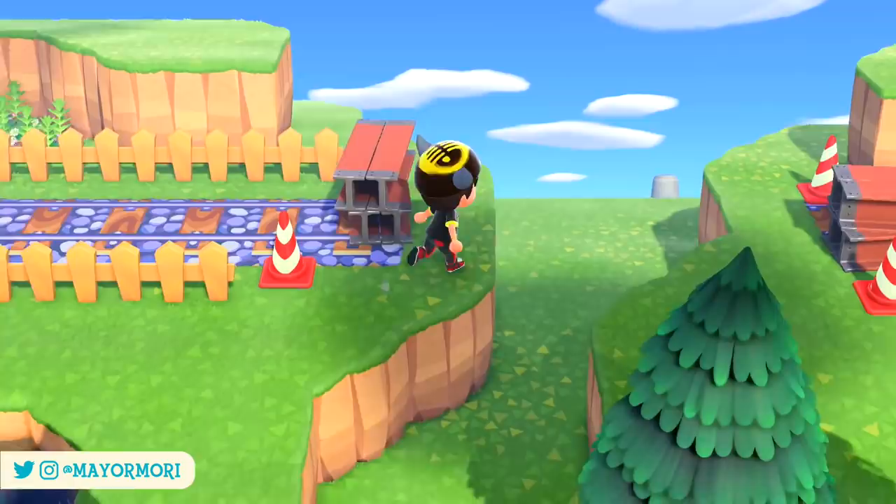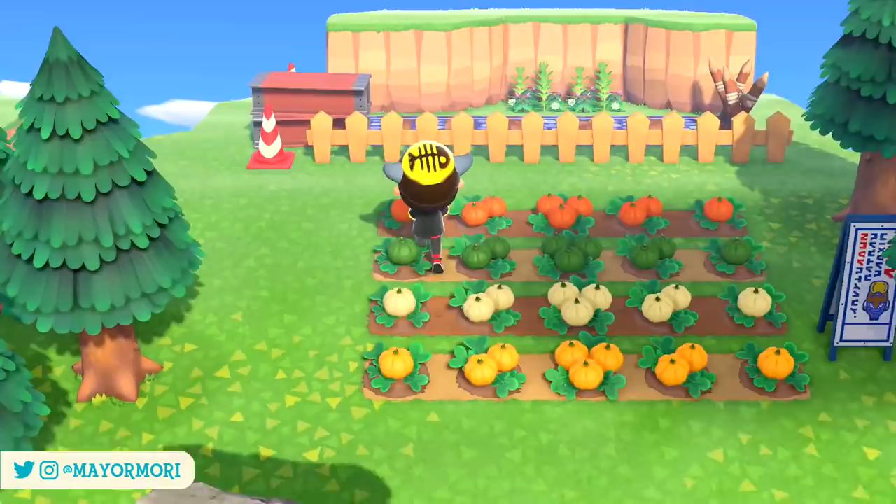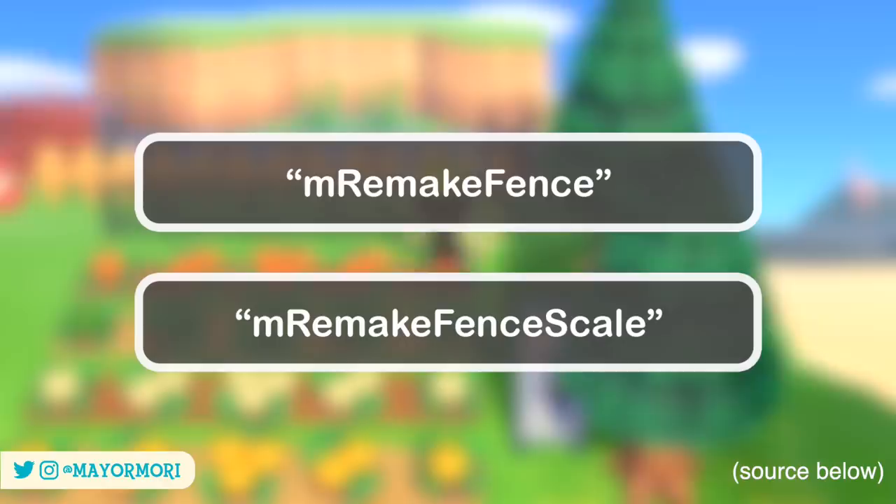Number 1: Fence Customization. Thanks to the hard work of data miners, it has been revealed that some strings associated with fence customization — a feature that has been talked about pretty much since the launch of New Horizons — now exist since the 1.10 May update. Keywords "M remake fence" and "M remake fence scale" have been uncovered within the game's code, and pretty clearly suggest that something to do with customizing fences is at the very least being tested by Nintendo.